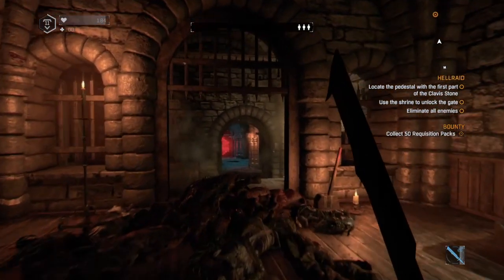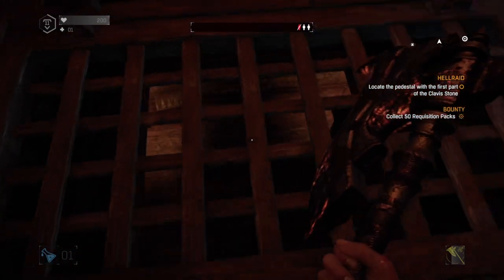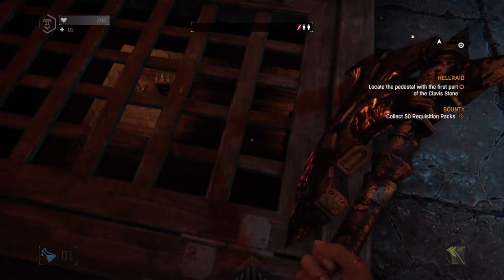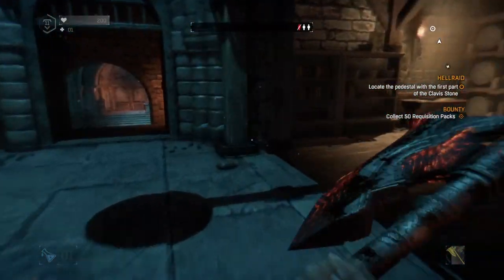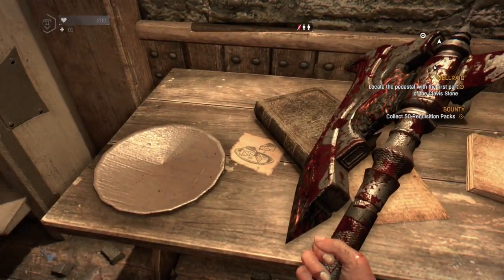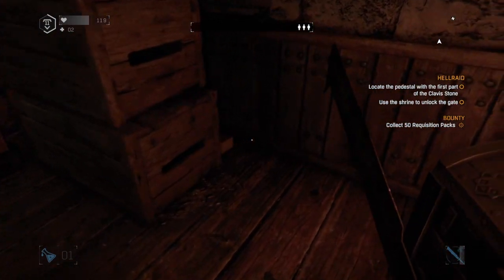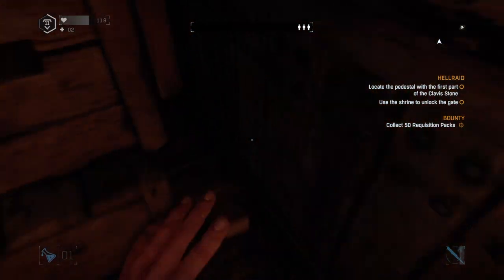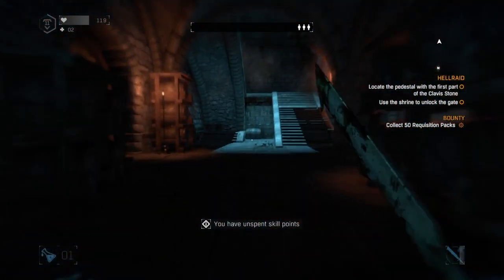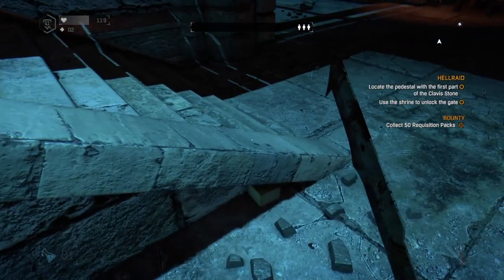A little bit further on, once you've cleared this room of all the bad guys, you'll see a grate in the floor — and if you look closely, there's a chest down there. It's quite a novel way to open this grate. Go to the corner of the room on the right and you'll see a table with a little diagram of cheese on a plate. So what you have to do is simply find all the cheese. The first one is just to the left of the entrance where you first come in. Then go straight over to the staircase — if you crouch down, you'll see it tucked neatly away in the corner.